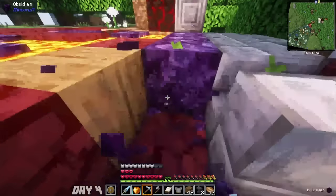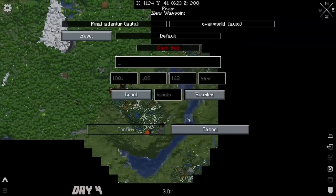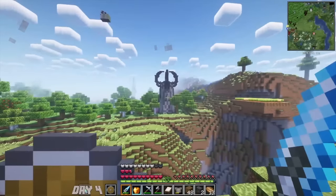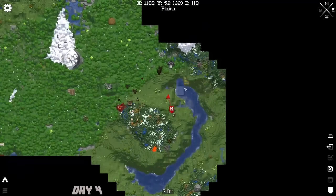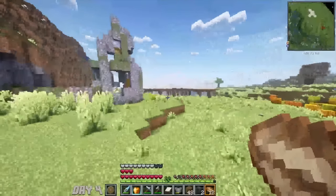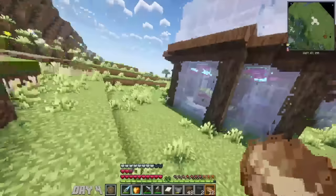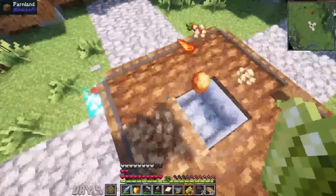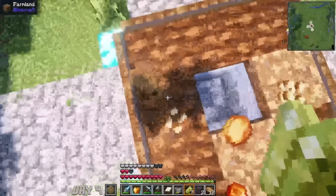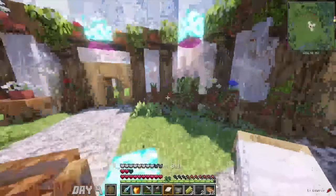I mined some obsidian and found another Mine Cells portal, but I wasn't really feeling it — I was still too scared. I found another tower with an evoker, so I just dipped. I wanted to find a place to set up my base and found one of the pre-generated structures I like the most in this modpack — it's like a serenity house with three spheres and a middle sphere. It just looks nice, so I decided to make this my home for the next 100 hardcore days.